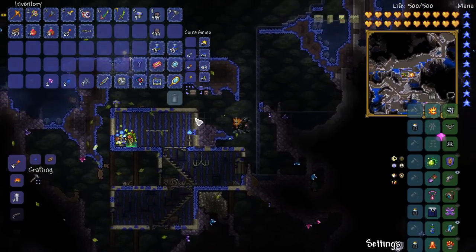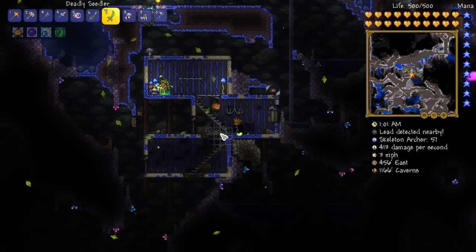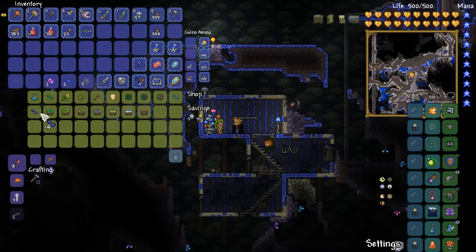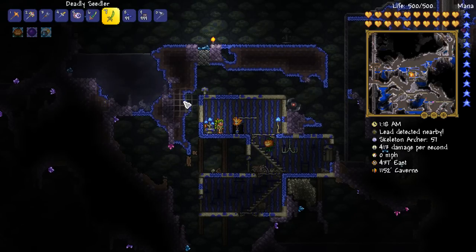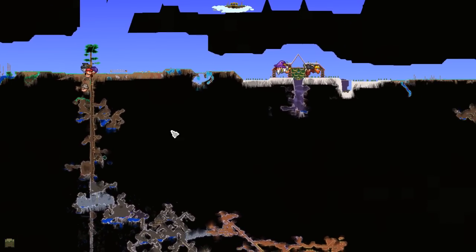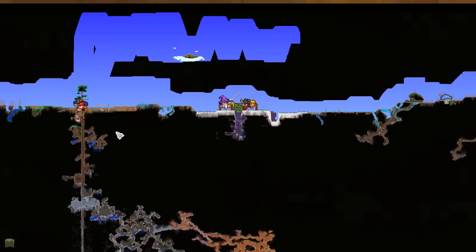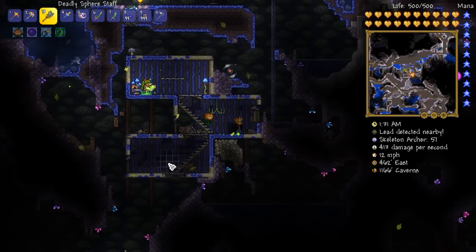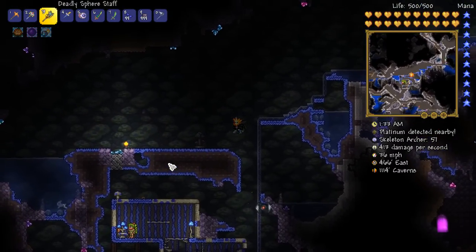We've got ourselves a whole bunch of mud blocks and we've got the Dryad here, so we should be able to go ahead and pretty easily get this set up. I'm thinking maybe like 10 platforms for the things to go on. Where should we do it? It definitely needs to be in the cavern layer, because that is where truffle worms spawn.